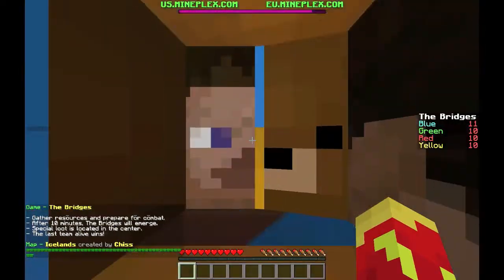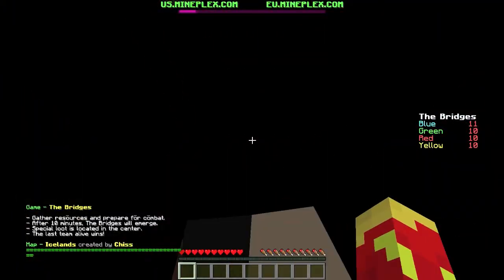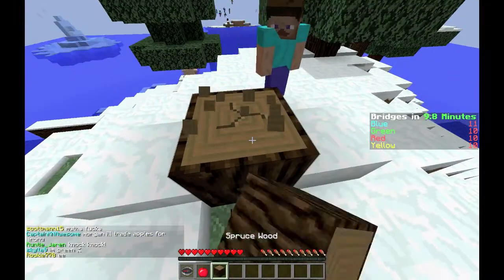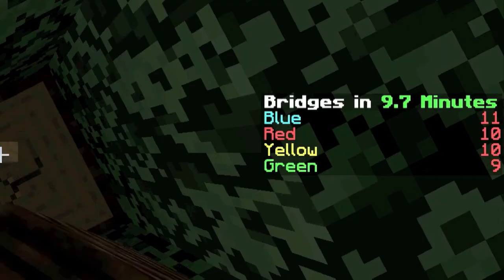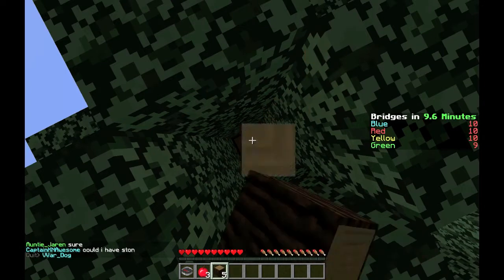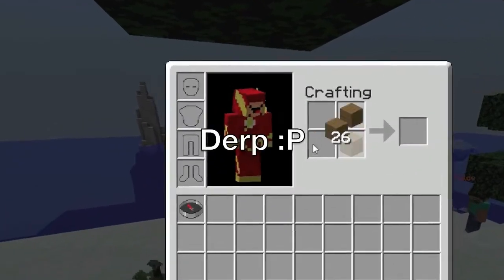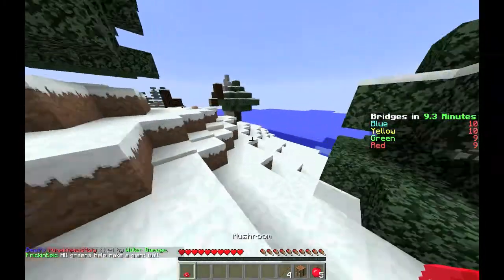Alright, we're getting started on this map. First, go get some trees — there are some cows too. It's just regular survival. Note that on the right it says bridges drop in 9.7 minutes. One important thing: water does damage to you — apparently it's super hot or super cold — so whenever you step into it you take damage. Water is your enemy, basically.